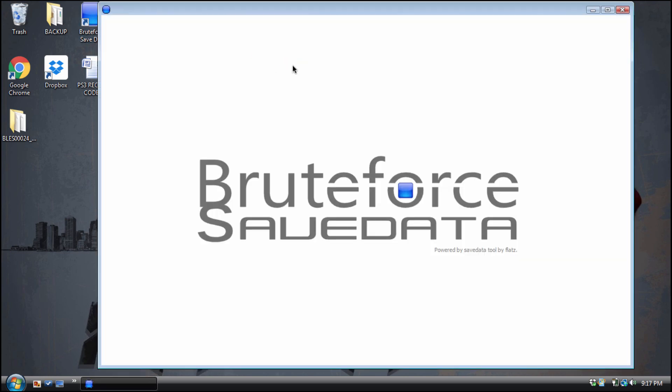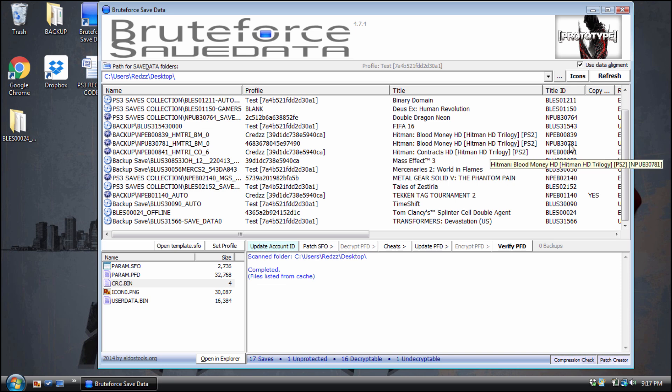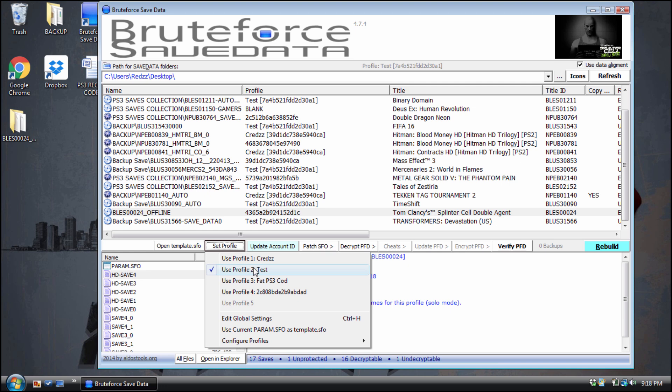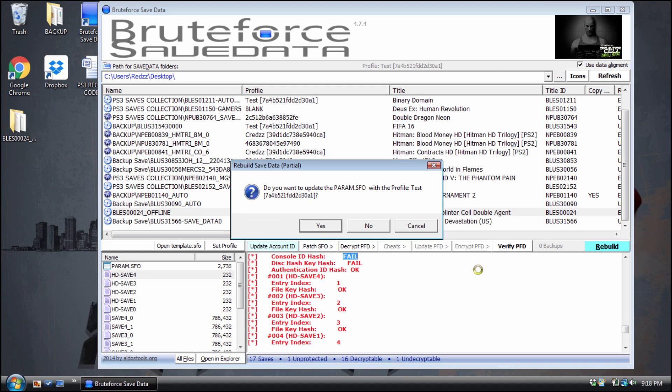First things first, let me open up Brute Force Save Data. As you can see, it's loading. These are all my saves on my desktop. I'm using a regular save I downloaded without reassigning as a prime example. Always check your setup profile — as you can see it's on my test account, which is the account I primarily use on my PS3.